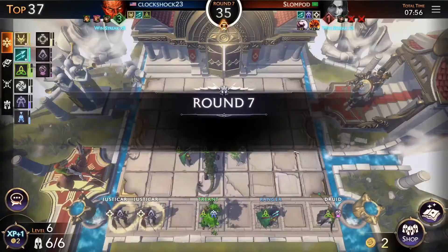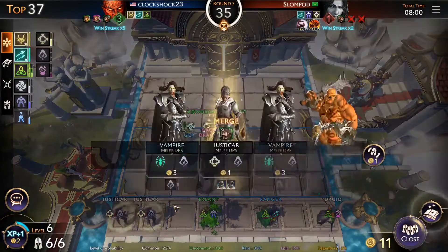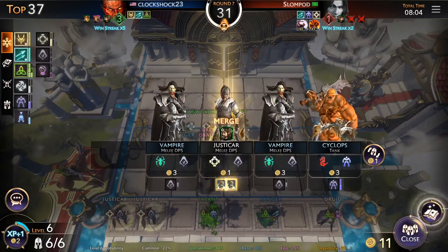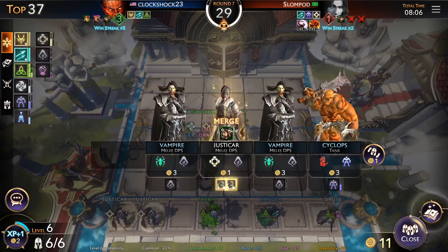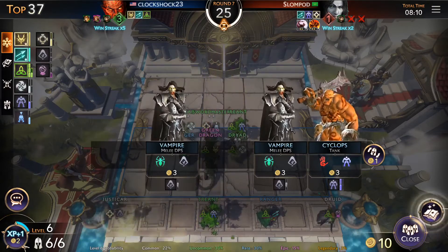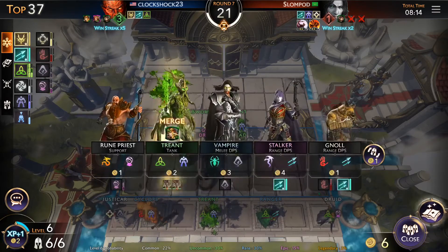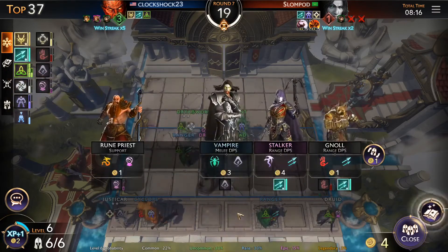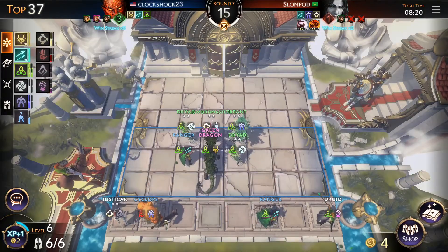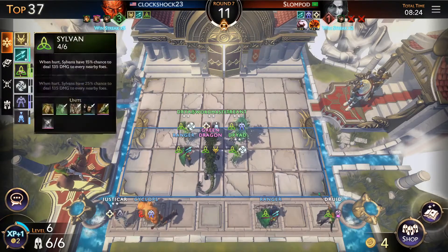Slumpod — these are some pretty good names. I'm thinking of merging this two-four-six-eight setup. We got the Treant — that's pretty cool. I'm gonna need three more gold. We might sell this druid but we need it for the full combo.